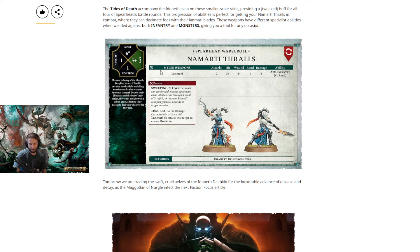They also show us the Thralls, which is typically the same: 6 move, 5+ save, one control. Namarti blades: 2 attacks, 3s/4s, 1 rend, 1 damage — it used to be 3s/3s, but now they have anti-infantry rend to get the extra rend. And add 1 to the damage characteristic of the blade for attacks that target enemy monsters. So they can kind of beat up on monsters — we'll have to see if they have something similar in the full rules.